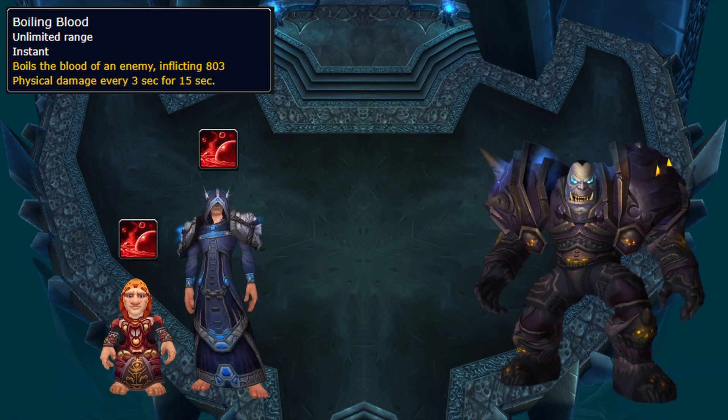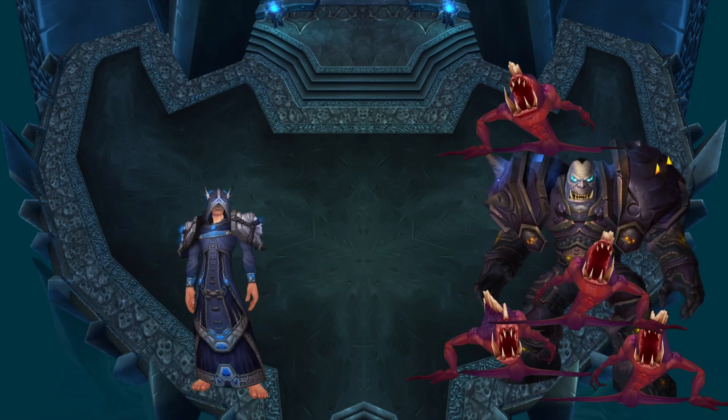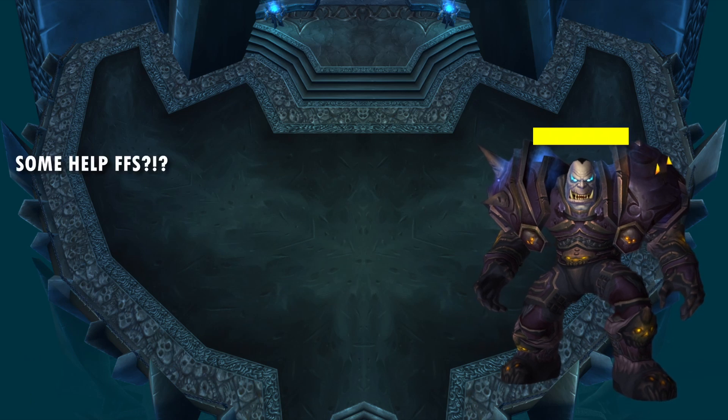Blood Boil is a DoT on a few players, so mainly a healer problem, but every tick gives him energy, so use immunities to get rid of it if you can. He summons five adds every so often, which also give him energy when they deal damage, so everyone swap and kill them.